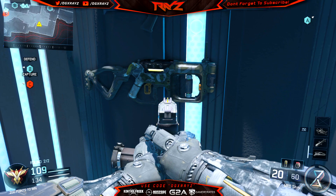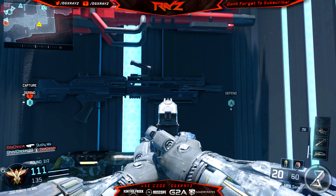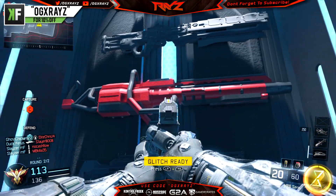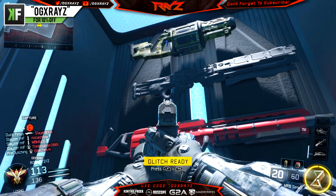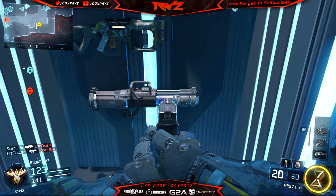I thought it was a pretty neat little Easter egg. We've seen it happen before on other multiplayer maps — we even saw the blueprints of the wavegun on Combine — and now we have this one on Stronghold, which I think might actually hint at the wonder weapon that's going to be in Black Ops 3 Zombies.